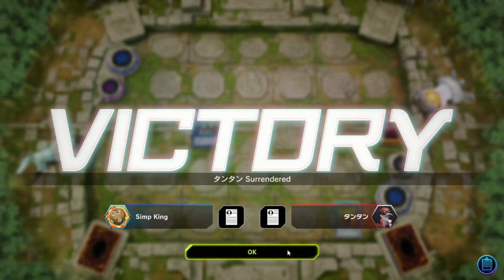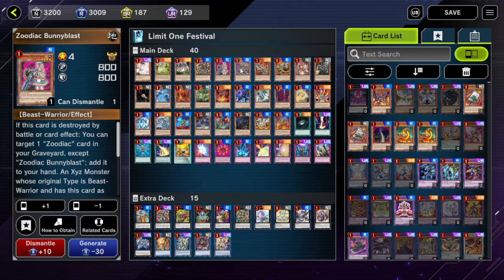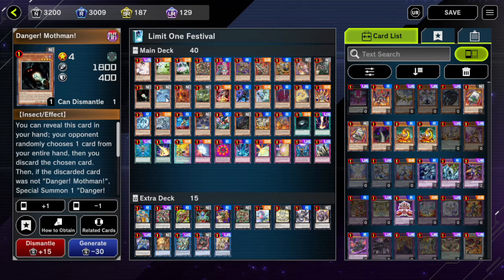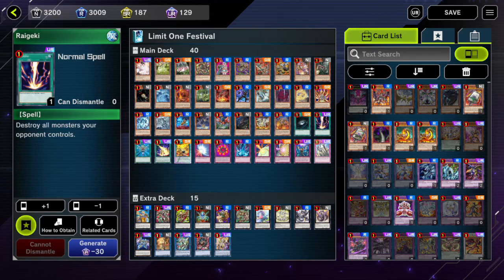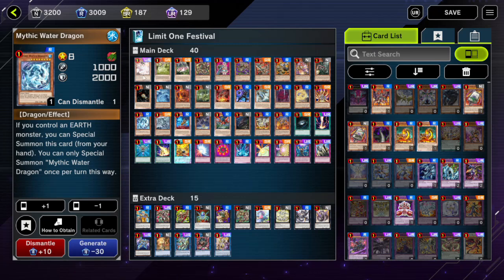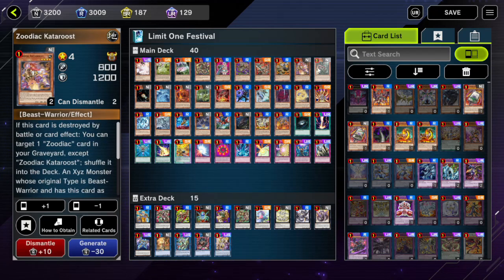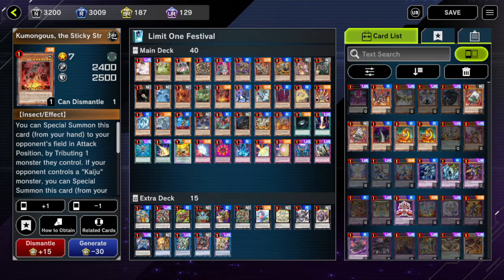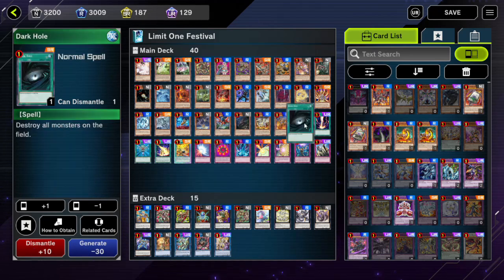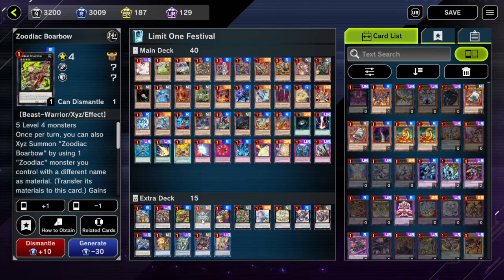Alright, you should go craft BLS right now. Here's the full budget deck list - this is the ultimate budget deck. There are zero main deck URs other than the ones you get from the bonus packs or by playing the story mode missions. All of these are R and N rarity cards. We got Ash Blossom, Danger Jackalope, Mythic Tree Dragon - just a card for extension plays. Our goal is to get a high level monster so we can make BLS with our three monsters on the field.